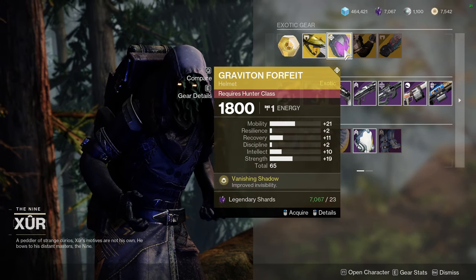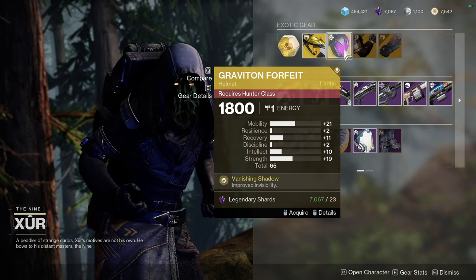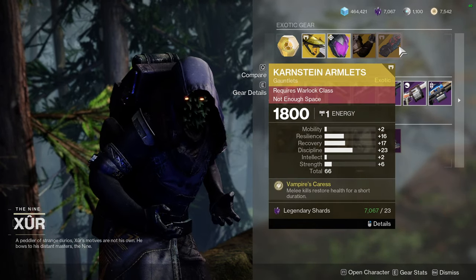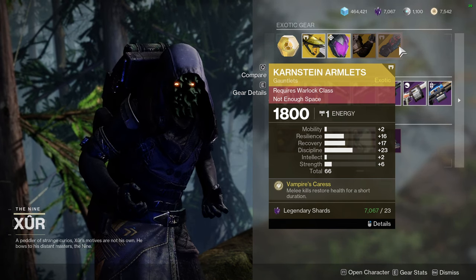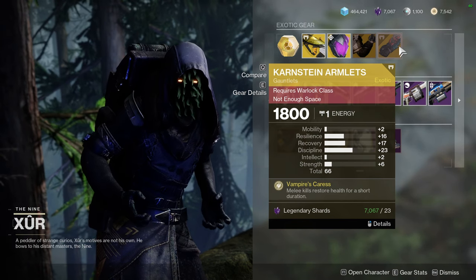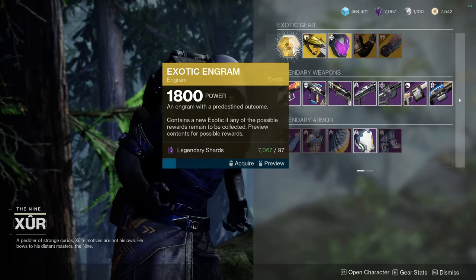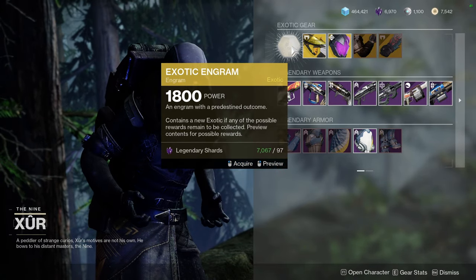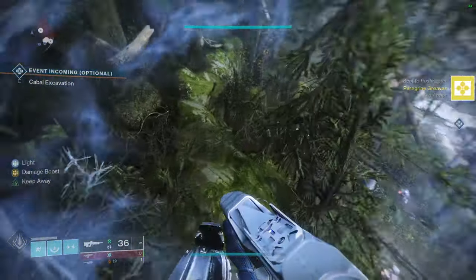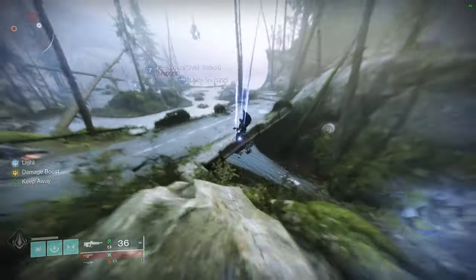For exotics, Xur has Hawkmoon with Moving Target, and Vigilance Wing — which is terrible after the buff. Graviton Forfeit with 21 Mobility isn't bad, and Strength is pretty high too. Ursa Furiosa has way too high Mobility. Contraverse Hold has really good rolls — Resilience, Recovery, and Discipline — exactly what you want to see. Let me know what you're picking up from Xur; the armor is definitely worth it.